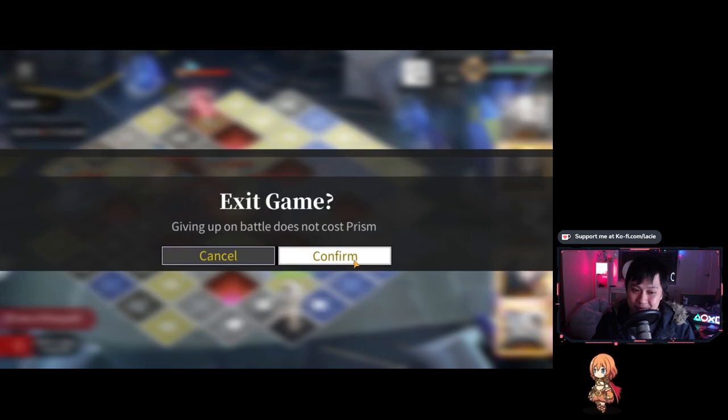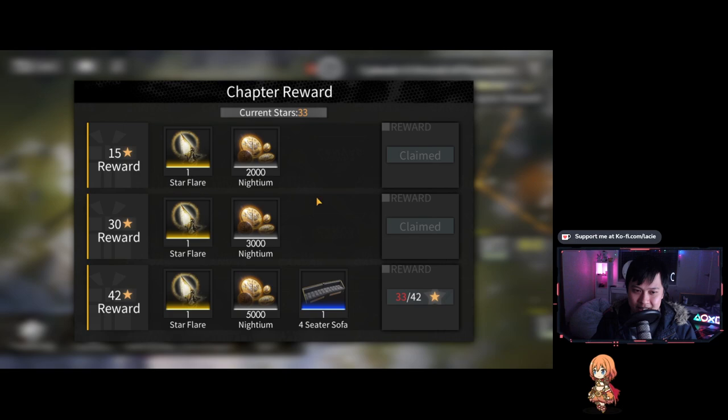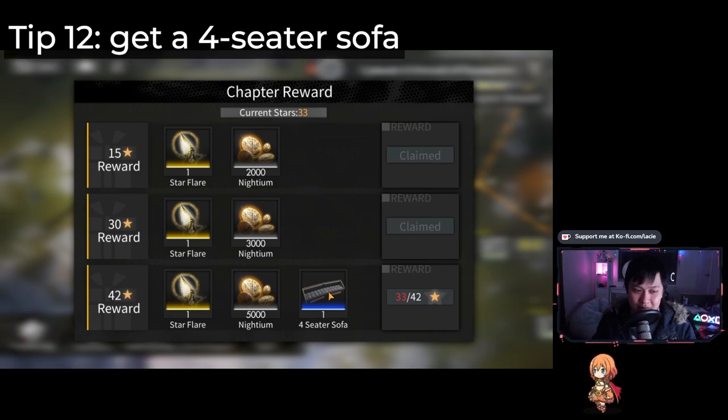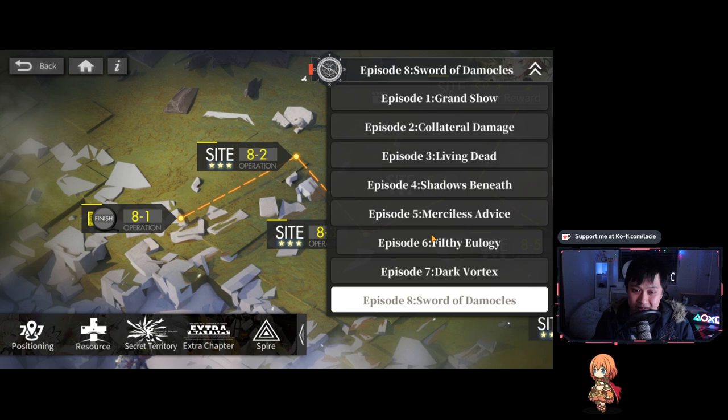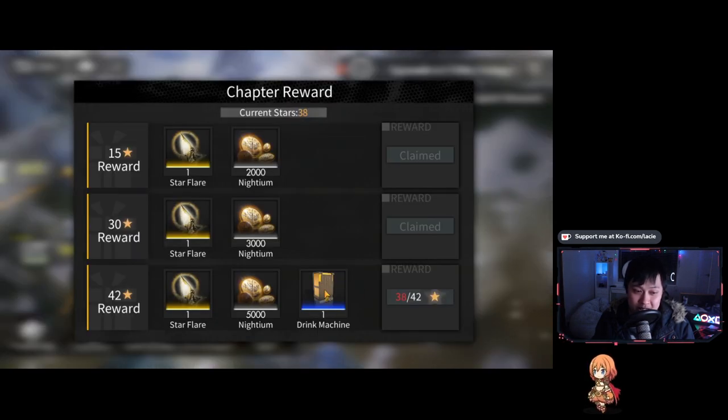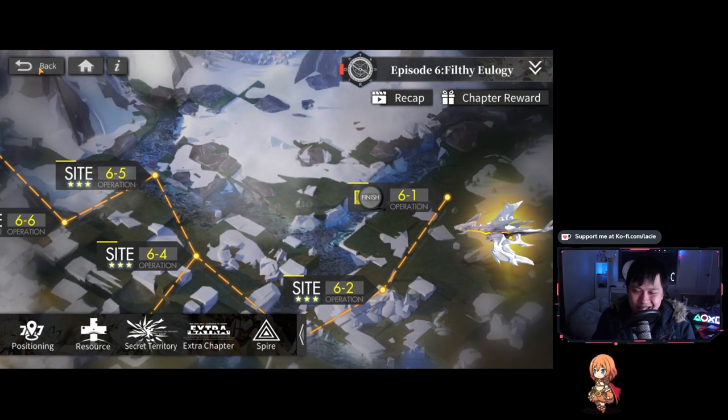Tip 12 is quite interesting. If you click 'Chapter Reward' up here, you can see rewards like a four-seater sofa. At this point in the game, mood has been really hard to come by — I can only think of two or three ways to get extra furniture: buying it from the secret territory shop, getting it as a drop from dispatch, or getting it from chapter rewards. Mood affects the frequency at which your characters give you gifts, and a lot of those gifts are Lumembers. So it's in our best interest to boost mood as much as possible, which means grabbing that sofa by getting 42 stars on each chapter.